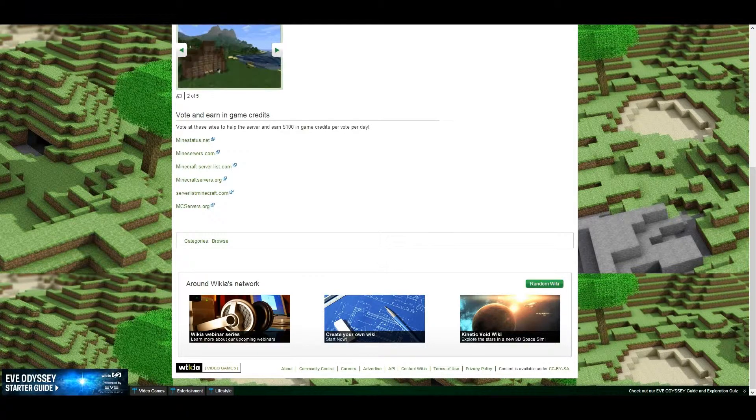Every time you vote, you get in-game credits. It's important to note that when you do vote, make sure that you have your Minecraft application running at the time — you must be logged into MC Loaded when you vote. Either minimize the program or put it to the side of the screen, but it must be running. If you vote and the program is not running, you will lose your credits for that day.